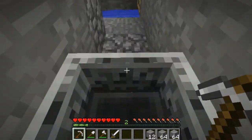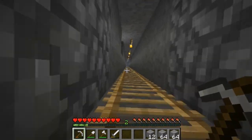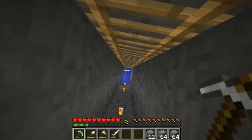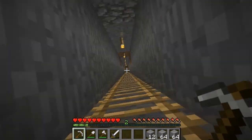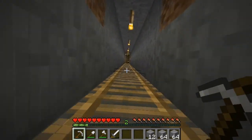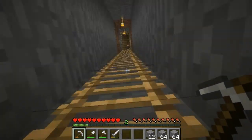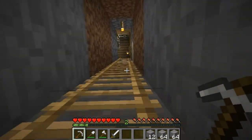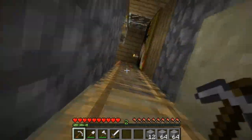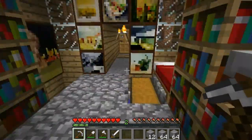I'll do some experiments on that later. To the surface! I wish Notch would make climbing ladders faster, or at least have like a sprint button for it, because it can take a while. I know there's some water ladder thing where you have water around you and you go up really fast, but I'll have to try that when I make a castle. I'm going to make it in the sky. But yeah, that's my house.